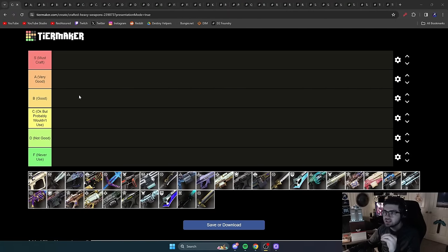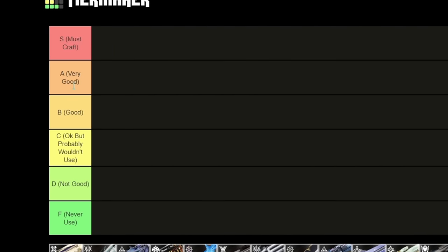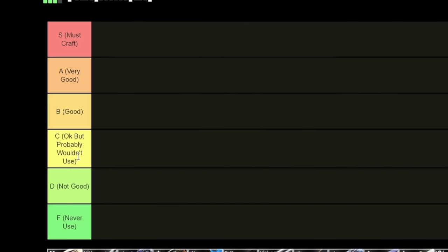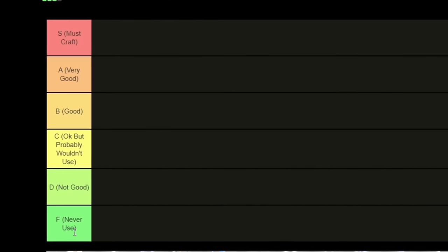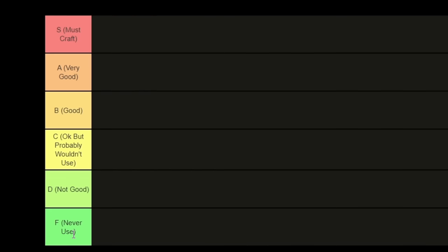The tier list is labeled S through F. S is a must craft, A and B are good (A being very good), C means the weapons are okay but you'll probably never use them, D means they're just not good, and F means I would literally never recommend crafting them unless you're a collector who wants to craft everything.